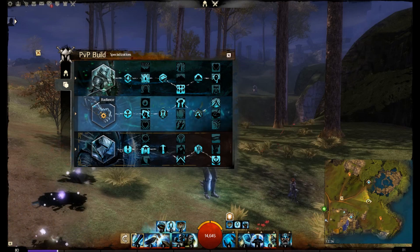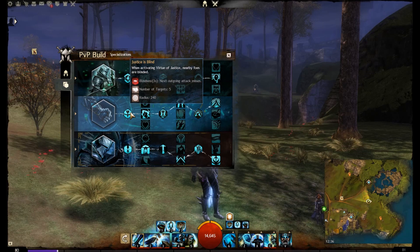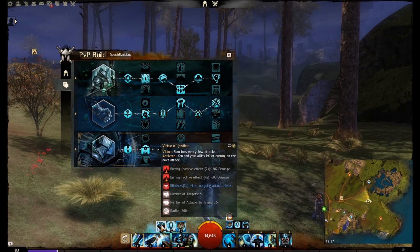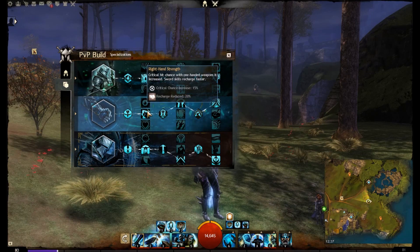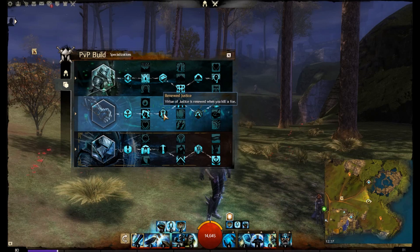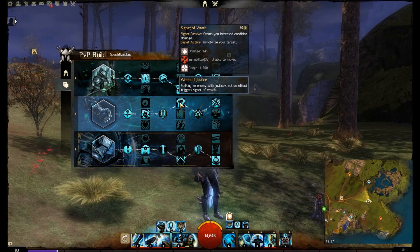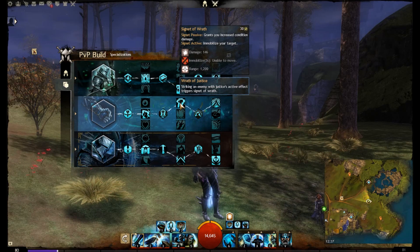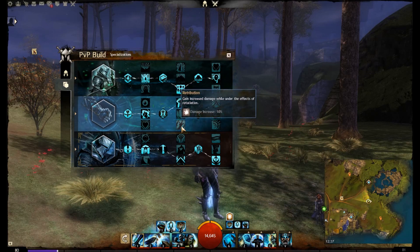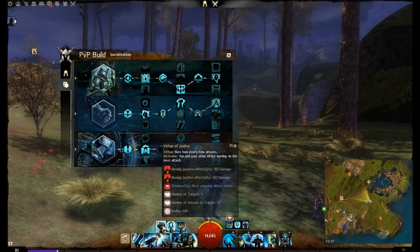Using a meditation skill heals you, grants Fury to allies, and meditations have reduced recharge — since we're a Medigard, that's the trait we want. In Radiance, Virtue of Justice blinds enemies when you activate it, and we get critical hit chance with one-handed weapons — so with sword we get that extra critical hit damage. Virtue of Justice recharges every time you kill someone, and striking an enemy while Justice's active effect is up triggers Signet of Wrath, immobilizing your target.